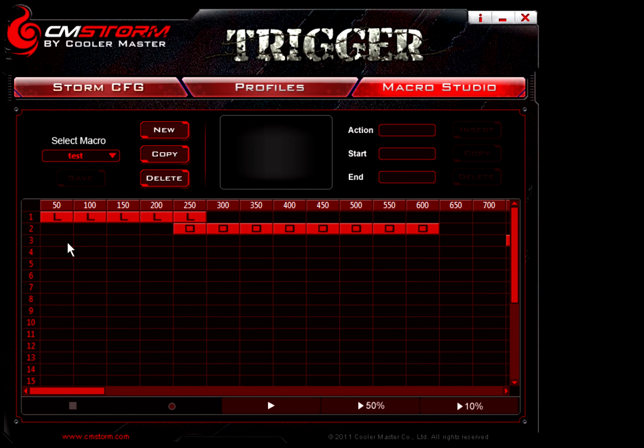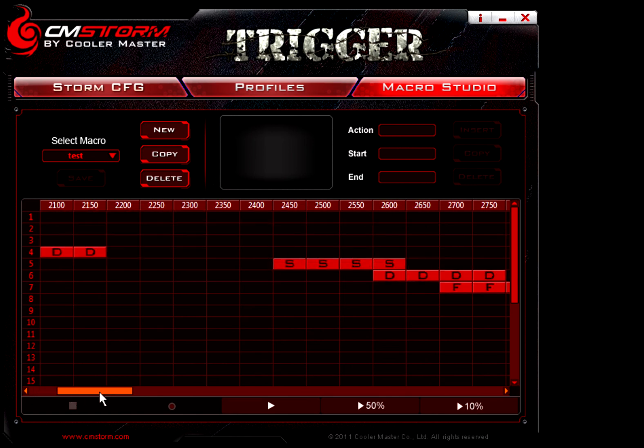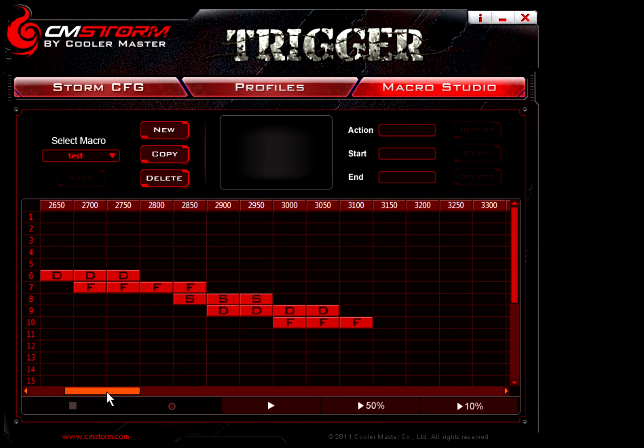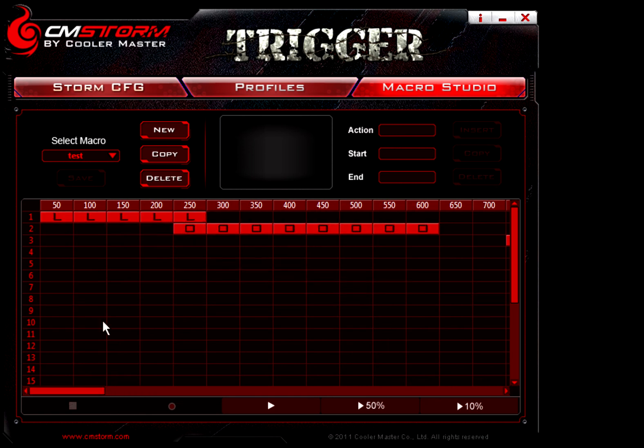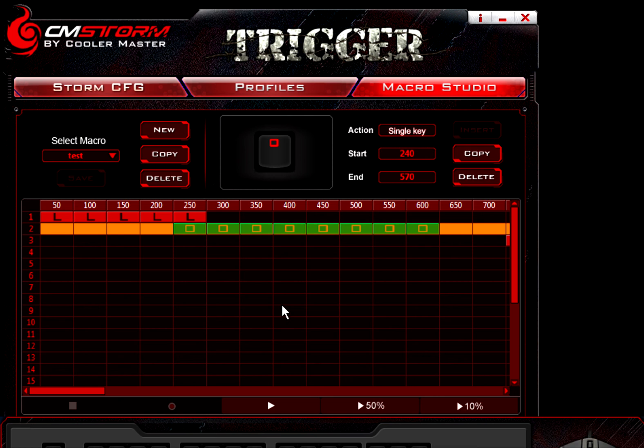The macro consists of hitting these buttons at these intervals, so it would be L, O, L, D, S, D, F, F, D, S — just a bunch of random letters. But all I would have to do is hit the M1 key once and it would go through and do all of these for me. That is very helpful and can save people a lot of time, and if nothing else a lot of aggravation, instead of having to hit six or seven keys to do something. You can set yourself up a macro and call it a day.